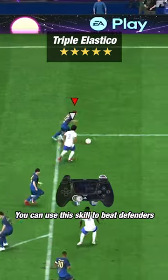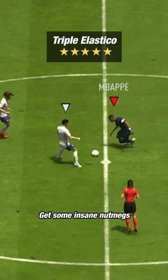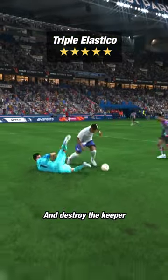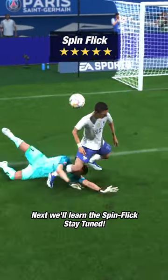You can use this skill to beat defenders, get some insane nutmegs, and destroy the keeper. Next we'll learn the spin flick — stay tuned.